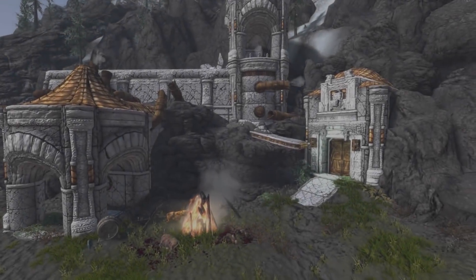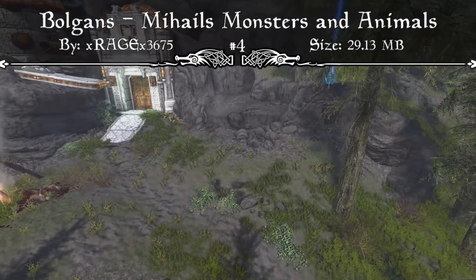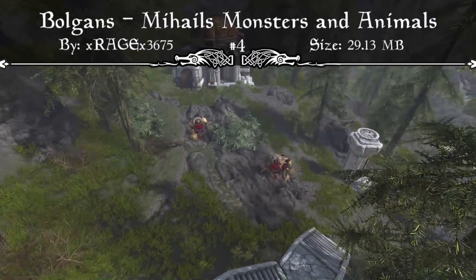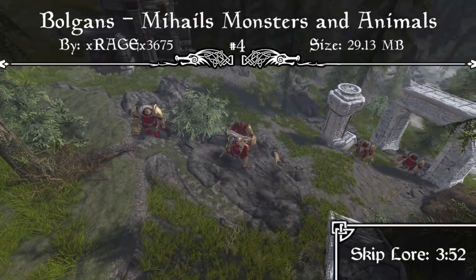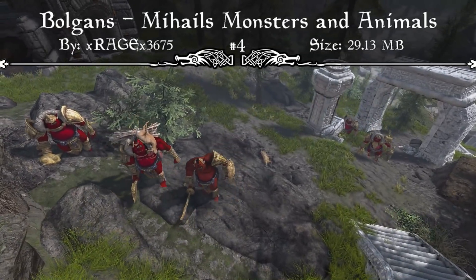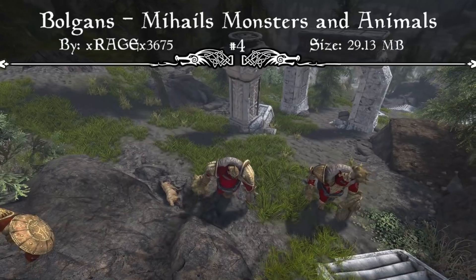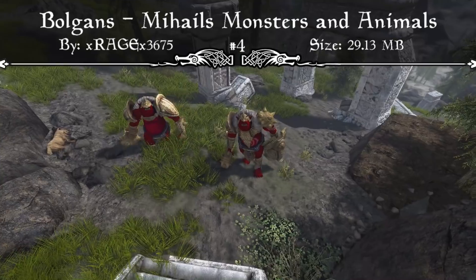Coming in at our number 4 spot we have Bulgans — Mihail's Monsters and Animals. If you aren't familiar with Mihail's Monsters and Animals mods, they add a whole bunch of new creatures into the game, and this one is focused on the Bulgans. The large Bulgans are a brutish ancient race, easily identified by their red skin and heavy dwarven weapons and armor. They once lived in all the provinces of Skyrim, coexisting with the Snow Elves and the Dwemer in peace. When the Nords and Giants arrived on Tamriel with a thirst for conquest, the Bulgans were decimated and almost extinct.